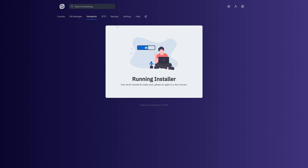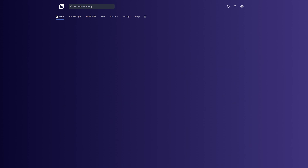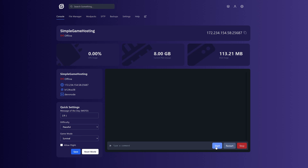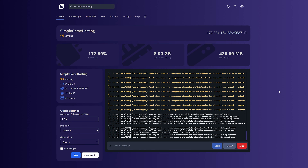Once this is finished installing, we will be able to see that it's installed up here at the top — RLCraft and the version we have installed. We can go back to the Console tab and actually start the server by clicking the Start button here. It's that easy to get a modpack installed on your server.